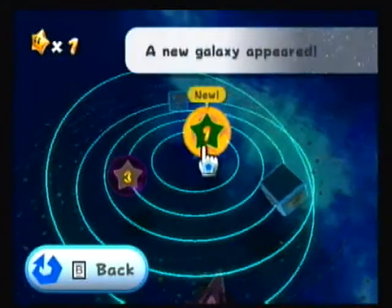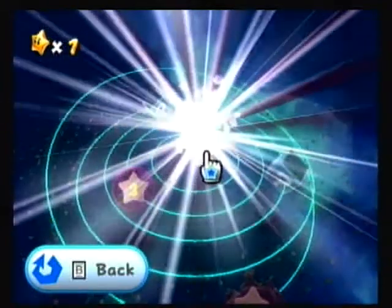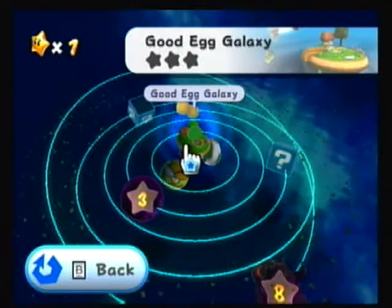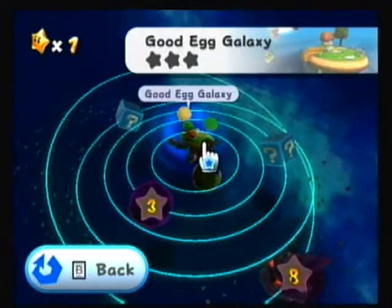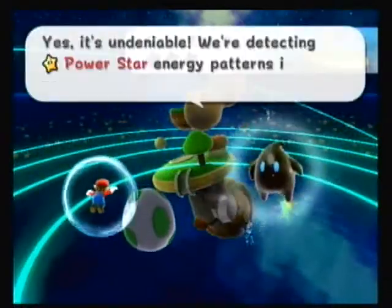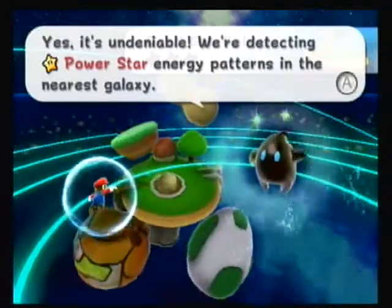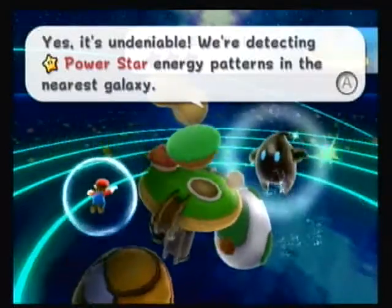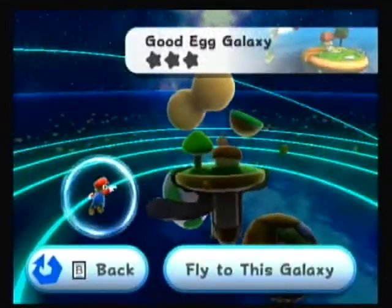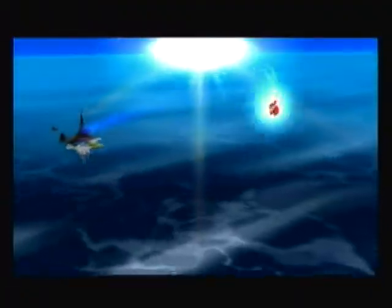Now, if you click A on one that says 'new' above it, it will turn into a galaxy and now we can go to that galaxy. He's just telling me that yes, there are Power Stars inside this galaxy.